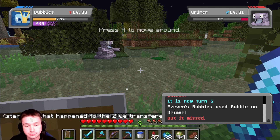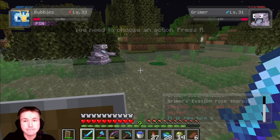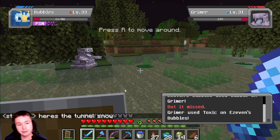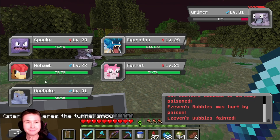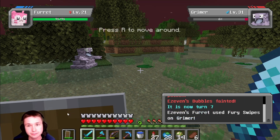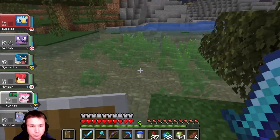Oh, I hate poison. I think Bubbles might be dead. Not Bubbles! I got two villagers in, by the way. Bubbles is dead. Not Bubbles! What type of moves does Spurred have? Not much. How deep though?